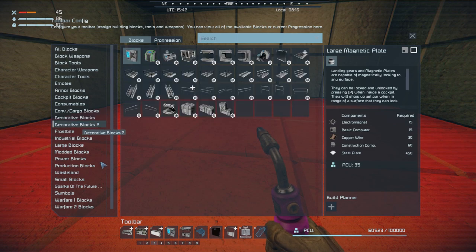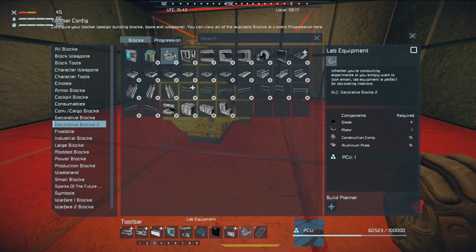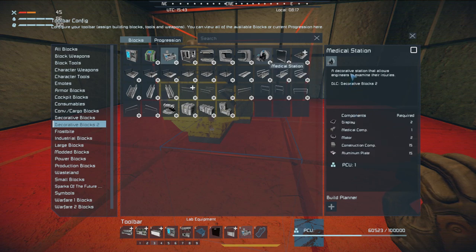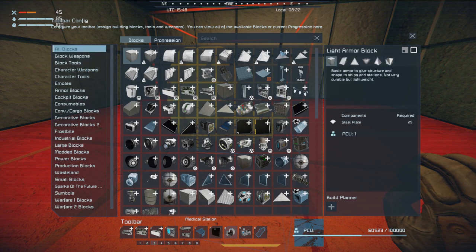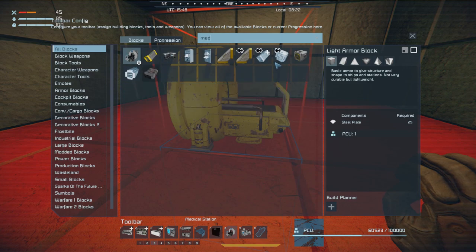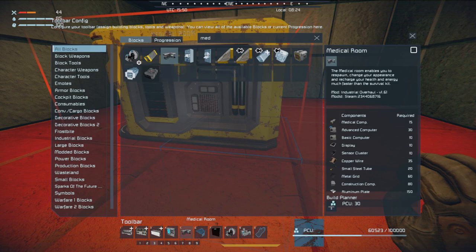Decorative 2 — here we go. I want to put some lab equipment in there somewhere, and a medical station. I don't know if a dispenser will look okay in there — I already got that down here. I want a regular medical bay and a medical room. I'll probably need a sink in here somewhere too.